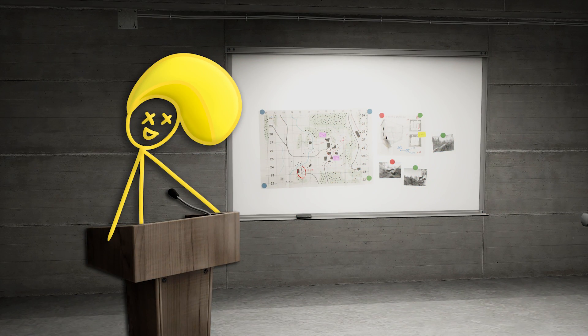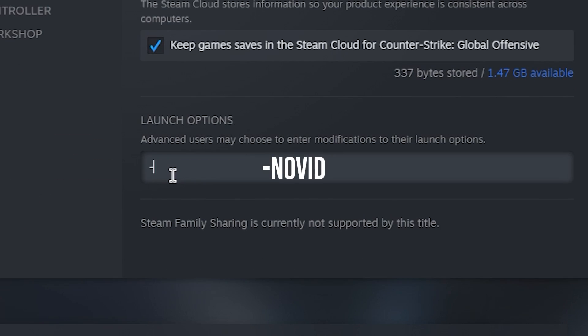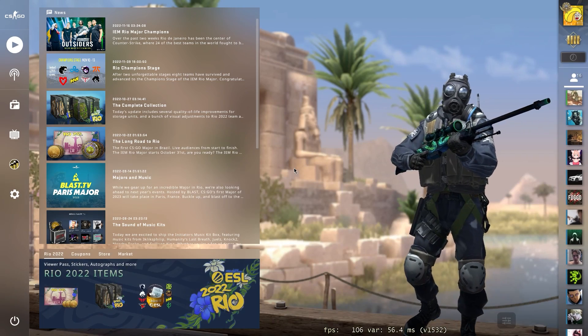Did you know you can skip Valve's intro by putting -novid in the launch options and it will never appear again? I literally forgot that Valve's games still have this loud intro when you start the game.